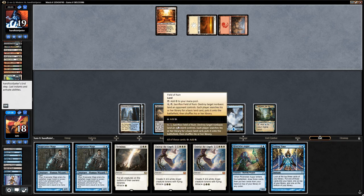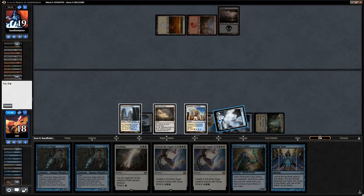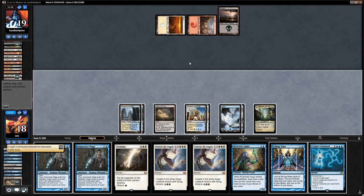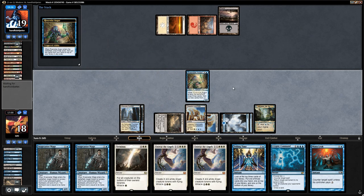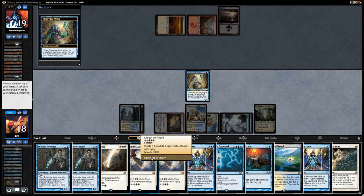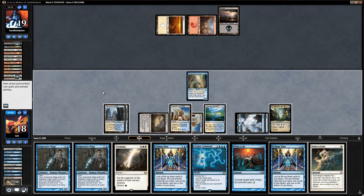Let's cast the Augur here. We find a land, which is great, so let's put the two Entreats on top. Play Flooded Strand — we're not planning on sacrificing it — and say go. We even have to discard to hand size here. We get rid of a Telling Time and keep the Path to Exile just to be safe.